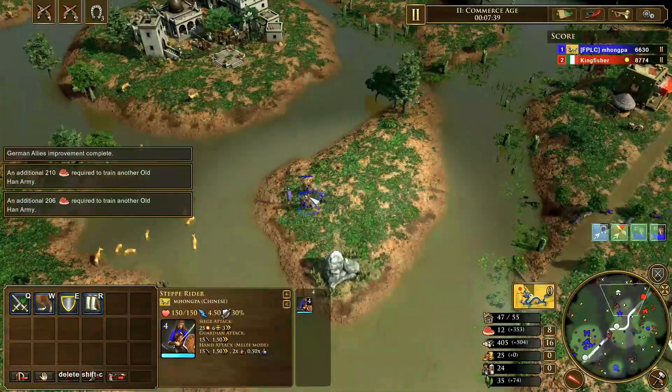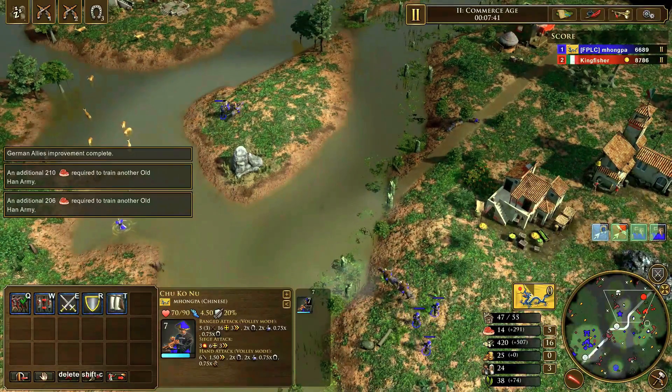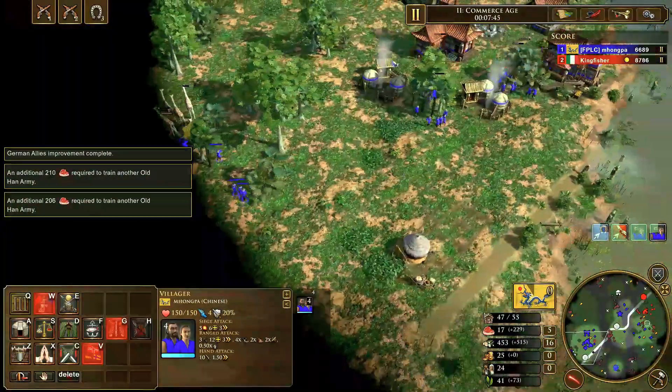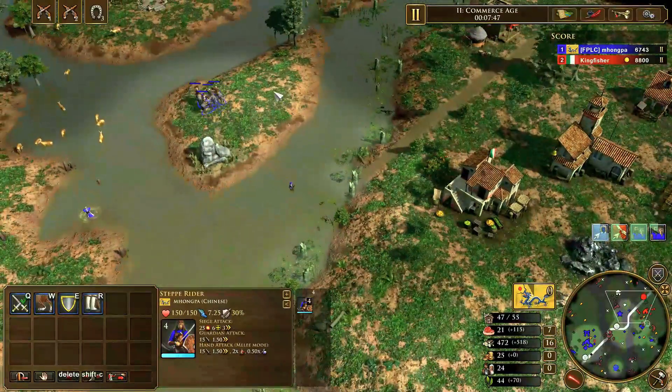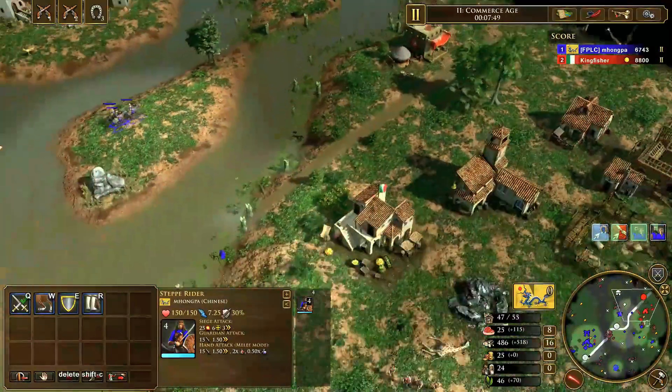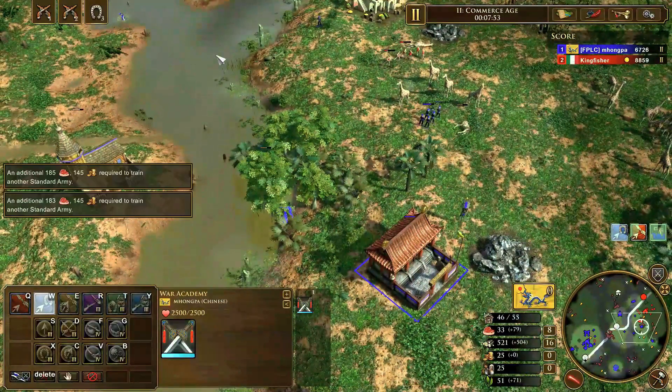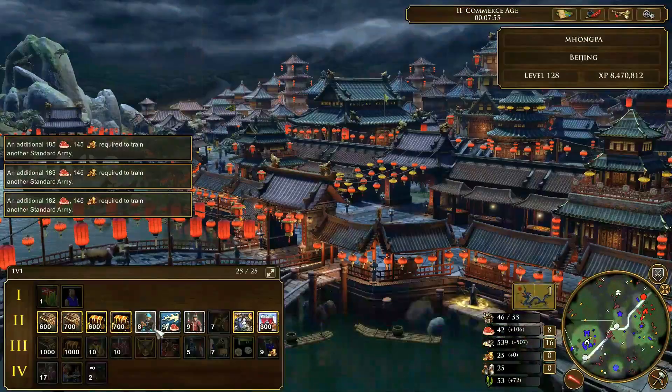You apply pressure, kill the architect, and then just idle the villagers in the town center. Then you can take map control and effectively out-boom them, and then enter either a semi-FF or just continue applying Age 2 pressure depending on the opponent.